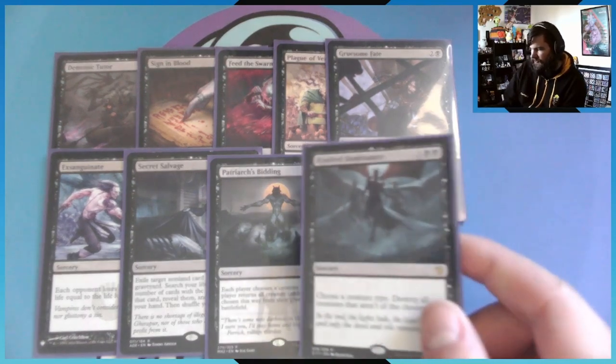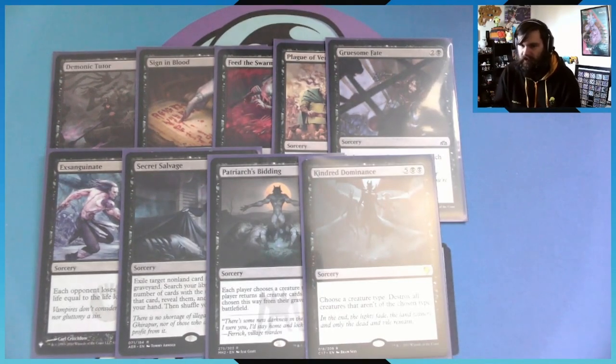For the last sorcery, we run Kindred Dominance for seven mana: choose a creature type and all creatures that are not of the chosen type are destroyed. So all opponents' creatures die while all my rats stay on the battlefield.